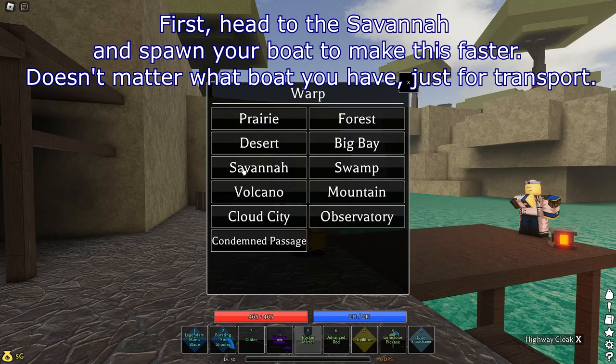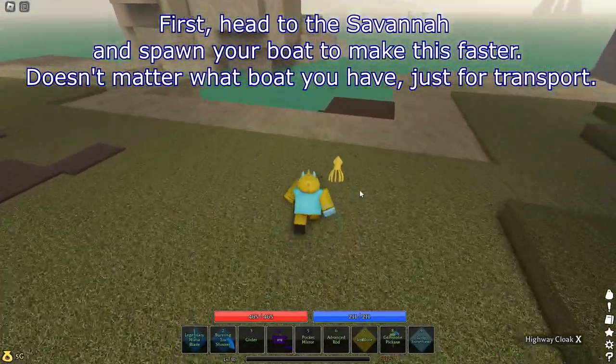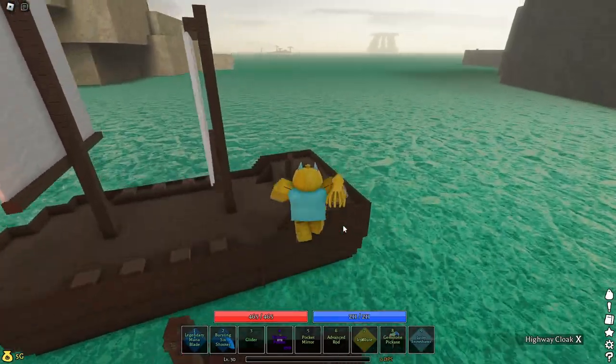First, head to the savannah and spawn your boat to make this faster. It doesn't matter what boat you have, just for transport. Just follow where I go — it is by the bird that teleports you to Cloud City.